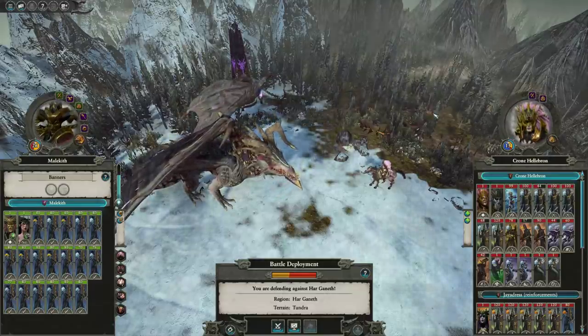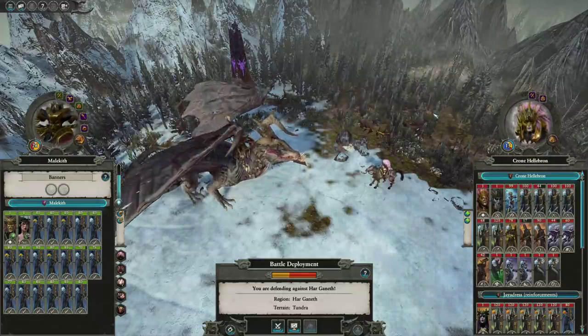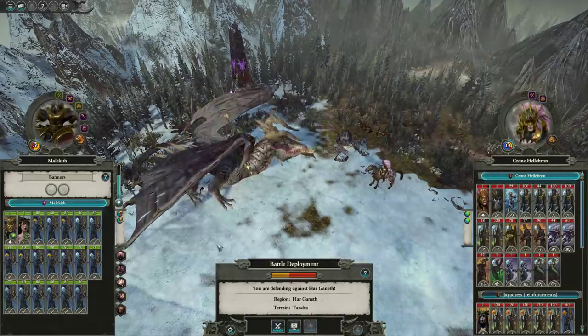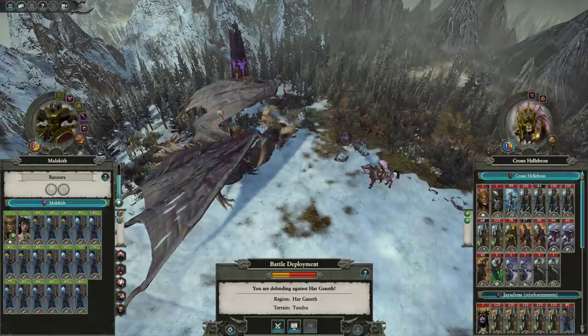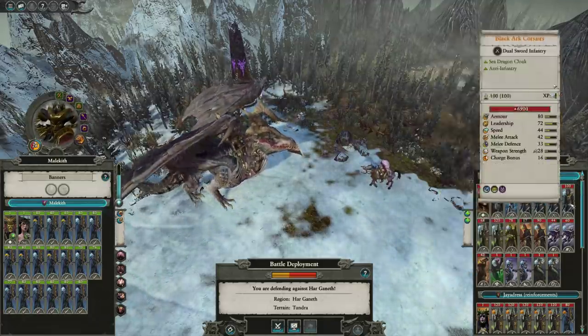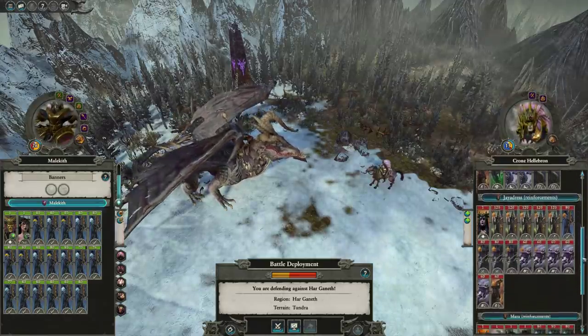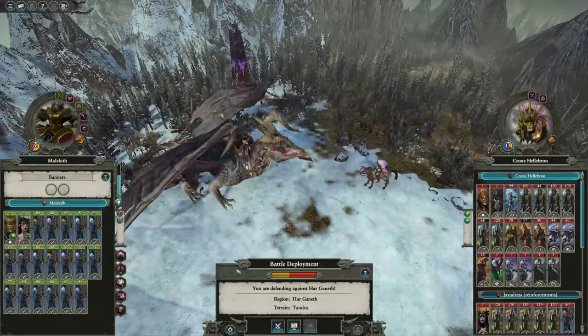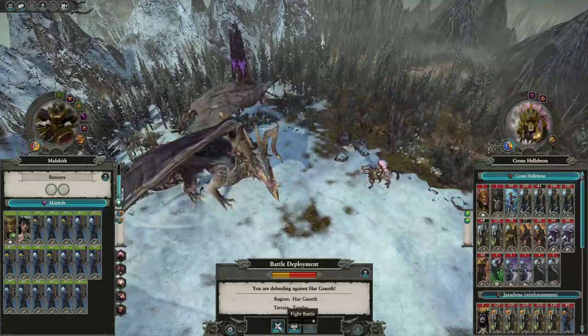Legend of Total War here, and today we've got a saving-a-disaster battle playing as Malekith going up against Krohn Hellebron. We're pretty significantly outnumbered and we've been caught in Force March. He's got a good army here — a Shade Doomstack — and we're going up against more than two full armies. There's pretty much nothing we can do to prepare, so we're just gonna jump in and see what we can do.